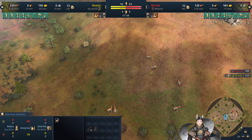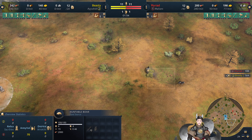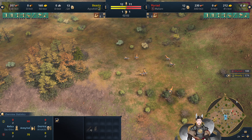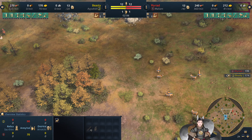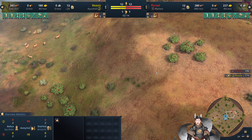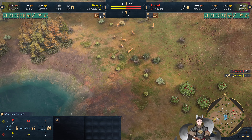Got some deer over here. Both boar eventually pass here, but both players are Islamic, so boar is haram. More deer over here with some berries here and there. Of course, Malians don't get any benefits from collecting berries.